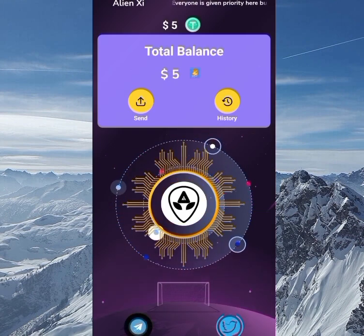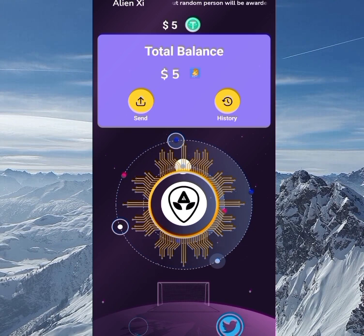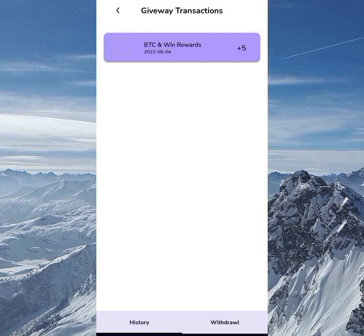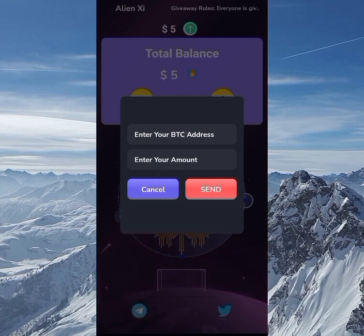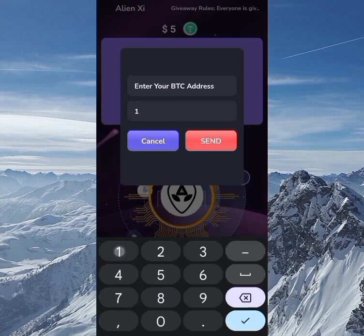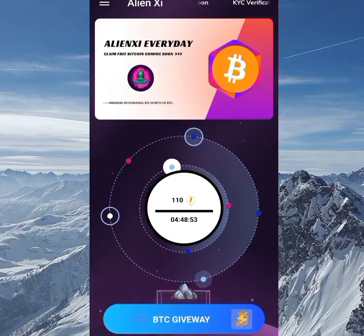Clicking the BTC Giveaway icon shows a congratulations message — I just earned five dollars worth of BTC. I can only withdraw when I reach ten dollars worth. Going to the history, you can see I've earned five dollars worth of BTC so far and haven't withdrawn yet. To withdraw, click the Send button, go to your favorite wallet, copy the BTC address, paste it, enter the amount, and send. The minimum withdrawal is ten dollars worth of BTC and you wait 24 hours to receive payment.